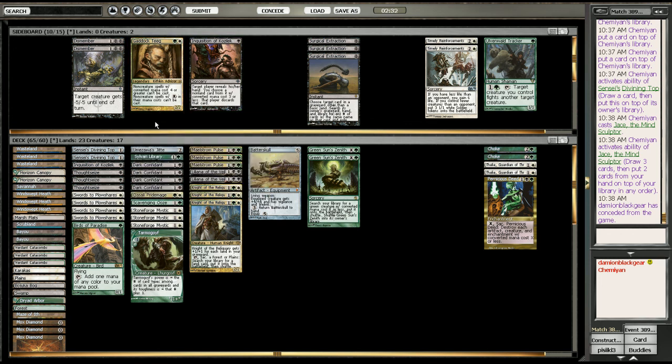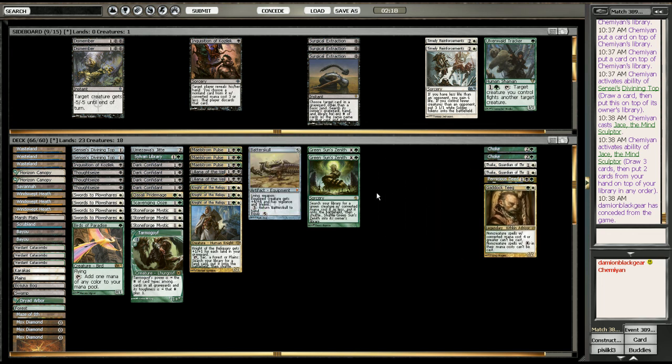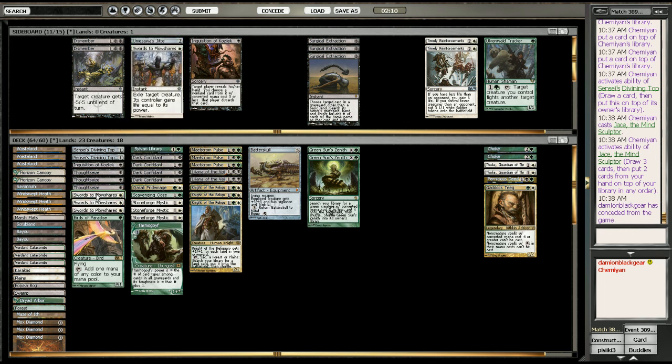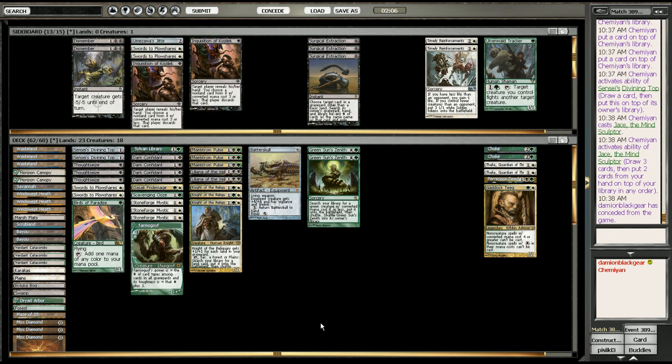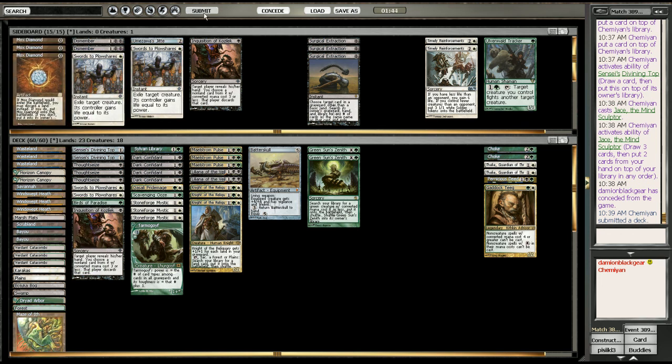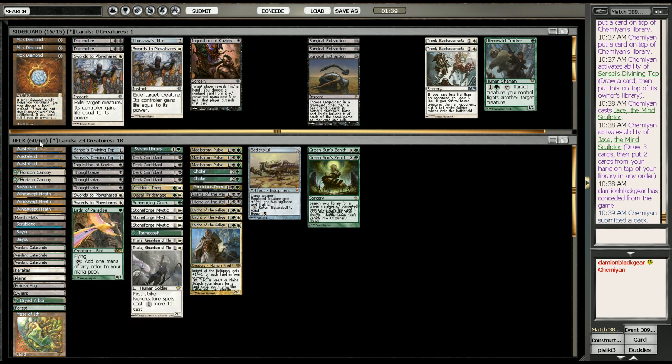The debate right now is: do I play this Thug? Jace costs four, Force costs five. There's a good possibility he could be bringing in Wrath. I'm going to go ahead and go for it. I don't think this Jitte is going to be very necessary. I'm also going to get rid of two Swords and the Inquisition — he didn't run very many creatures and the ones he did have I should be able to deal with. Typically I would take out the Diamonds, but his deck is slow enough that we have the time to amass some mana if we draw it.